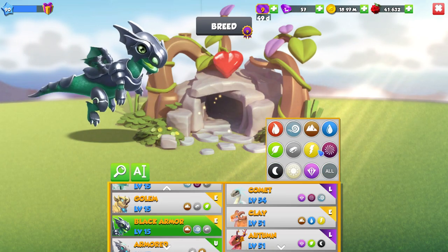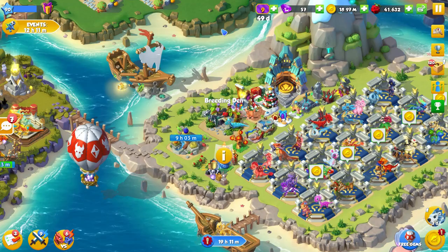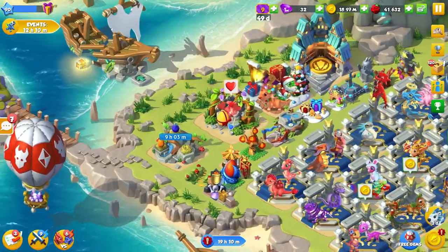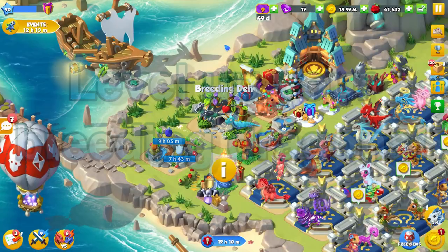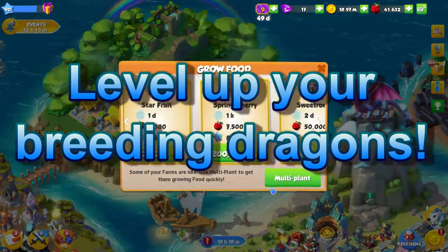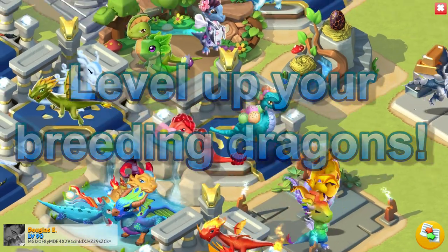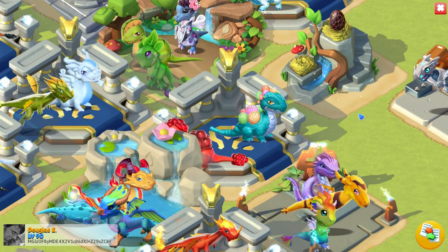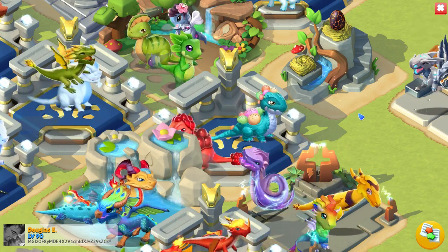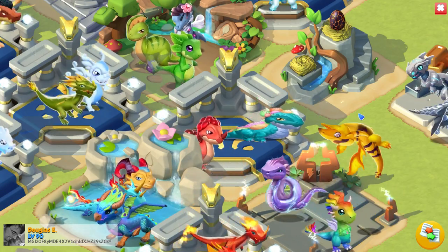Overall, any of these four combinations are going to work out very well for you, and obviously these aren't the only combinations you can use. I would suggest that if you're trying to breed the Ice Cream Dragon, it'd be a good idea to at least level up your dragons to about level 15 to 20 if you can. If you can't level up your dragons that high, that's fine — you can still try, but the higher the levels of your breeding dragons, the higher the chance you will actually breed the Ice Cream Dragon.